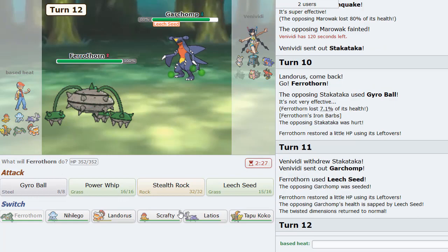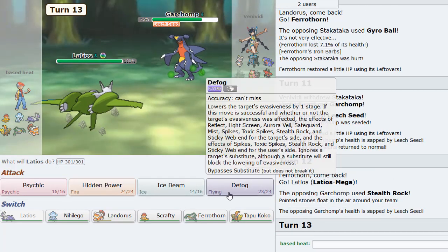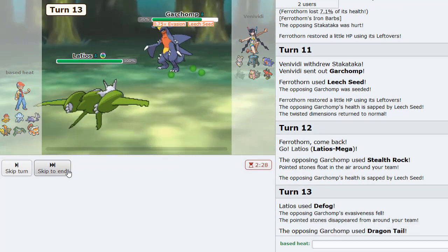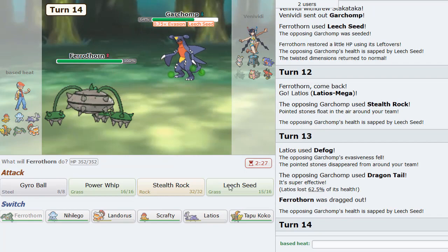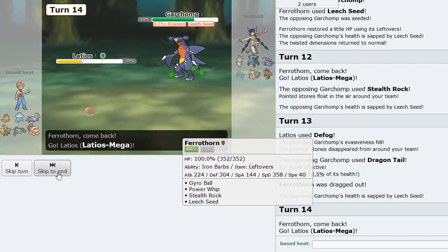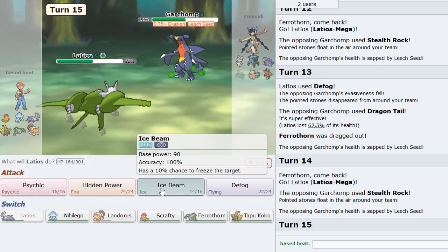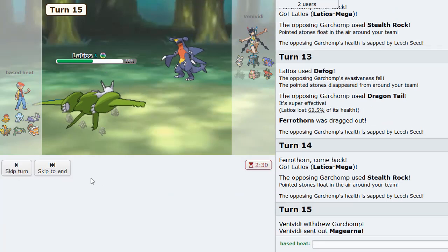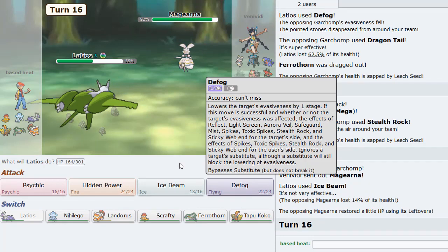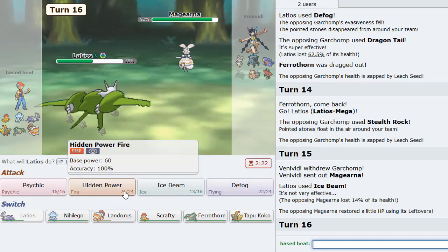I go back to Latios here and then I just click Defog. I don't think he can KO me with anything but Outrage. He has Dragon Tail. I wish he kind of Dragon Tailed me to something else. Since it Rocks again. I'll just Ice Beam him. As he goes Magearna this time. Do I even need a Defog? I don't think I even do. I'm just going to HP Fire for damage.